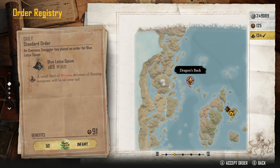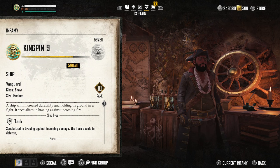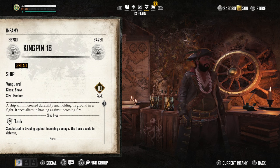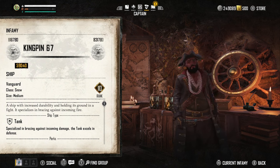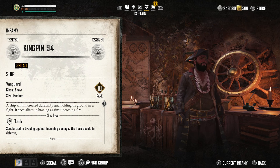Instead, when you reach Kingpin Infamy Rank, it just carries on — people have said they've gotten to Kingpin 1,000, looking through the Captain Log. So it pretty much doesn't stop; your Kingpin just carries on.